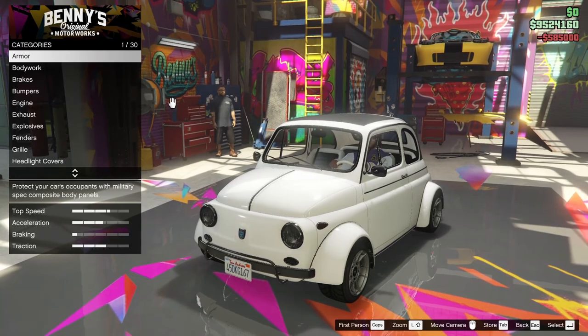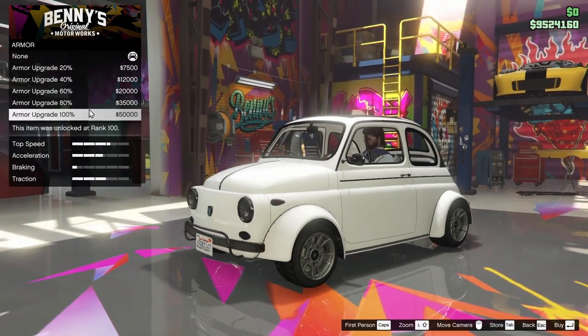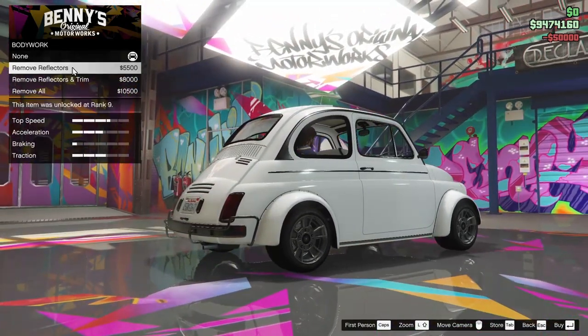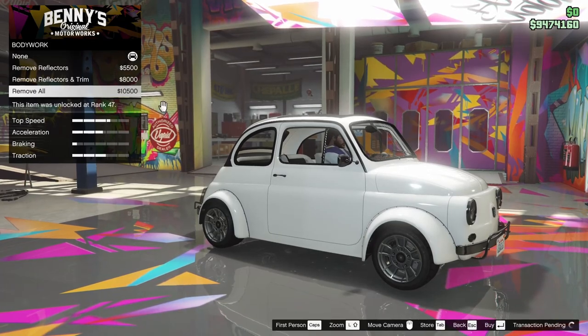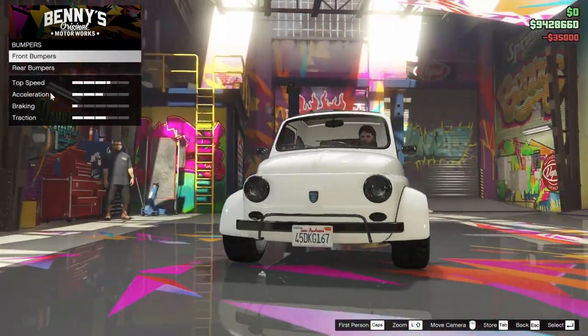It looks a lot better with the widebody kit on it. We're starting off with the armor — going all the way up on that. For the bodywork, we can remove the reflectors and the trim pieces. Let's remove it all — it kind of looks better without it. We'll add the race brakes onto the vehicle.